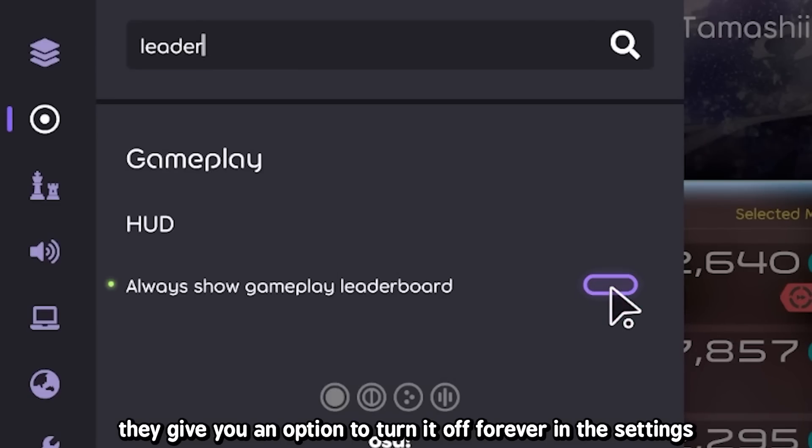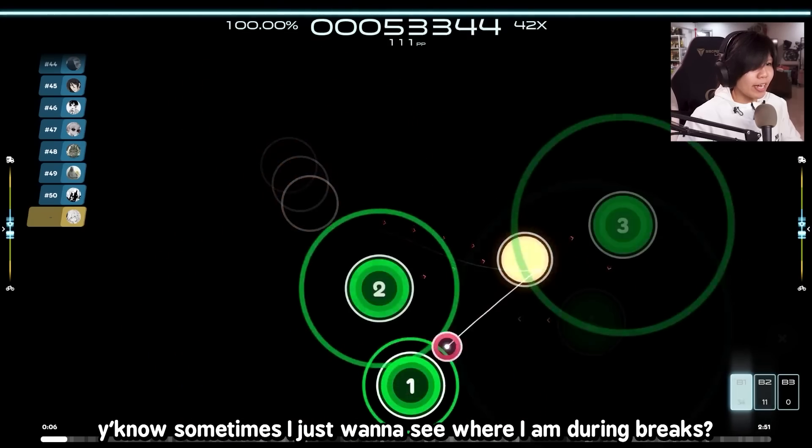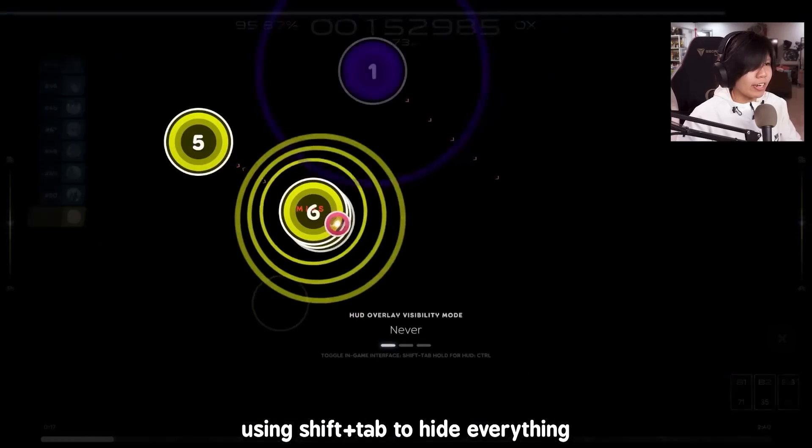They give you an option to turn it off forever in the settings. But sometimes I want to see where I am during breaks. Okay, there is one way to turn it off during gameplay, and that's by using Shift+Tab to hide everything.